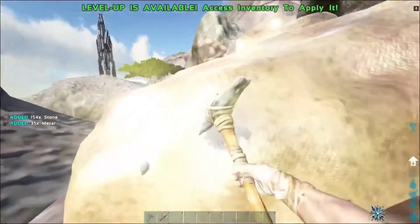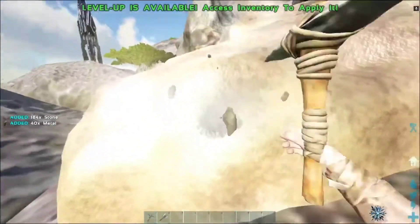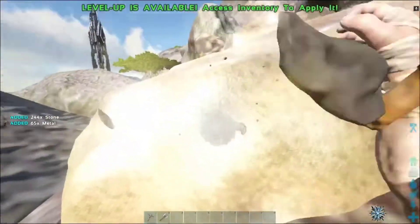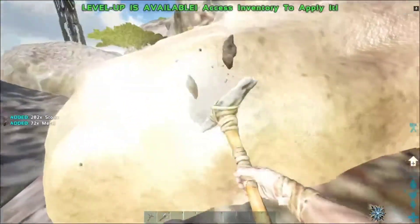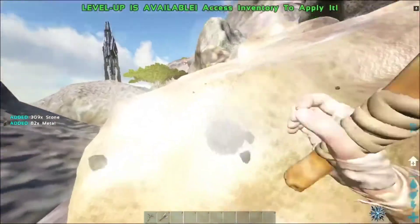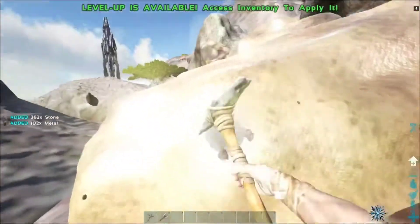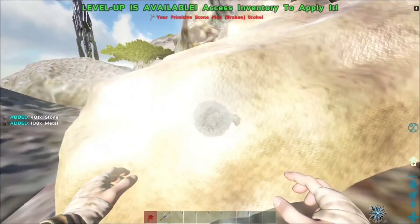We also need levels because once we get levels we might be able to tame up a stego or something better. Once we get to level 30 we might be able to tame a carno — level 25 is a carno, level 30 is a stego. We can start taming some herbivores that might help us out and give us a little bit of protection.